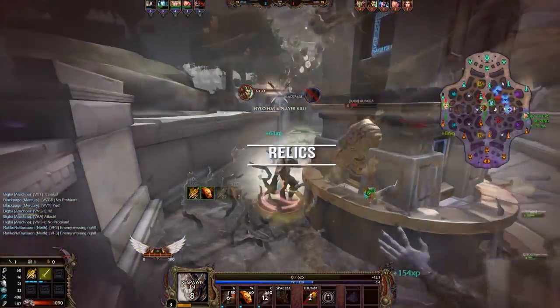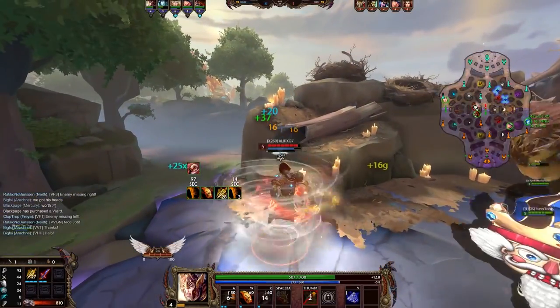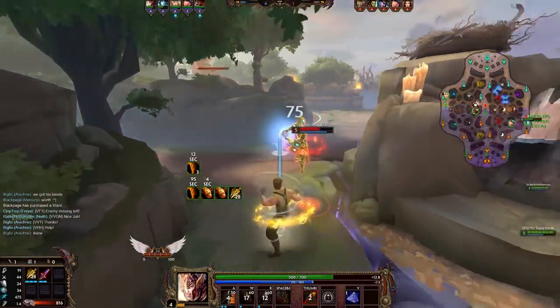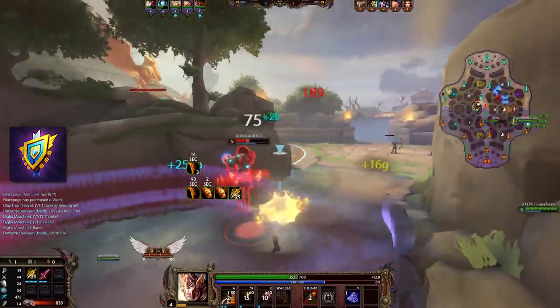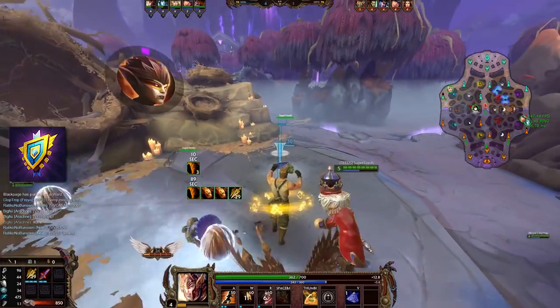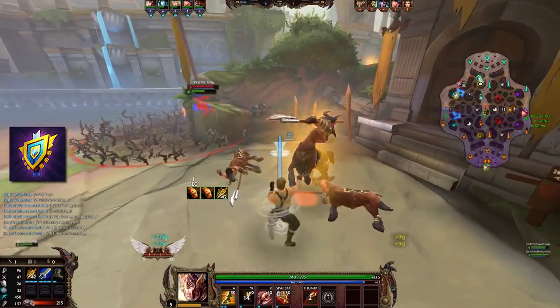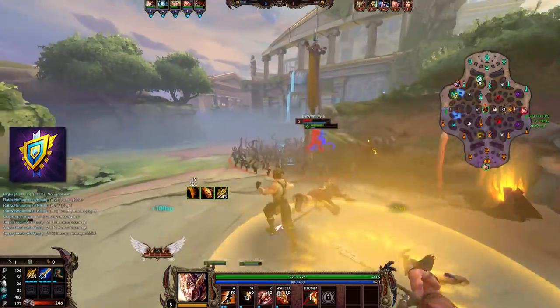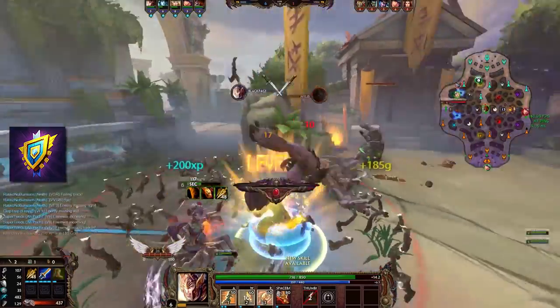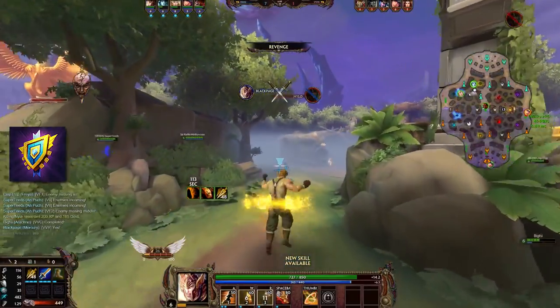Let's begin with the relics. For squishies, the best bet against Mercury is in most situations Aegis Amulet. If you're not CC'd, his burst and the crit is the biggest problem, and surviving a few hits and delaying your death can often mean that your team can come to help you, or that you can get something off cooldown to get you away from him. That is very crucial against a god that relies so much on bursting you down quickly.